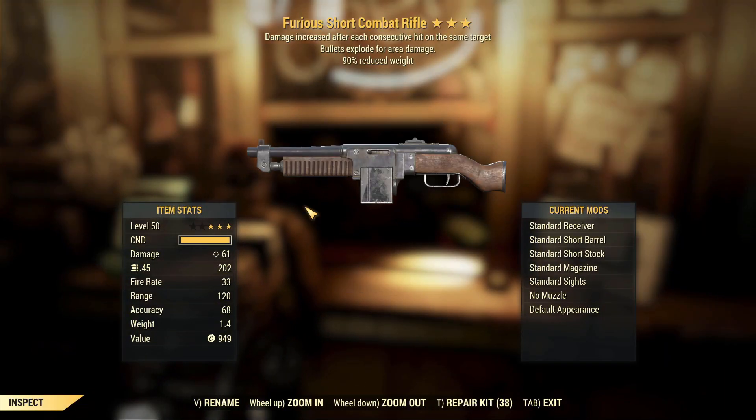Troubleshooter's Pipe Revolver — damage to robots, bashing damage by 40%. Trash, trash, trash weapon.